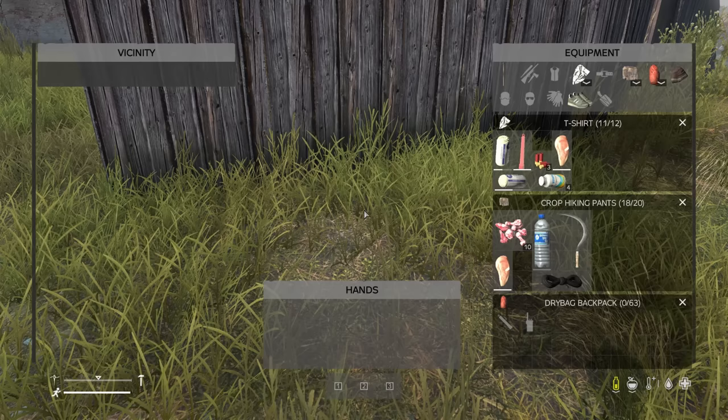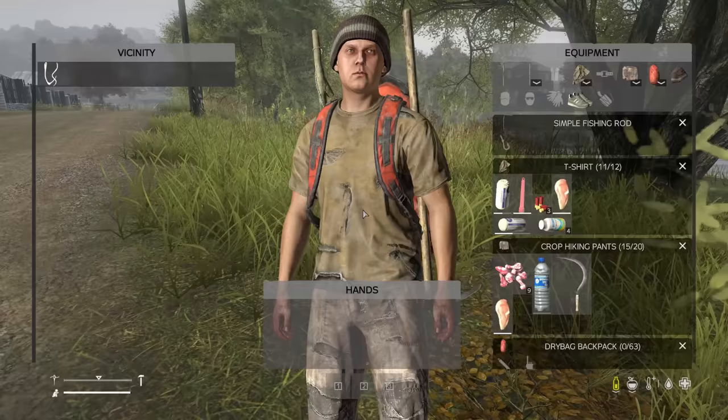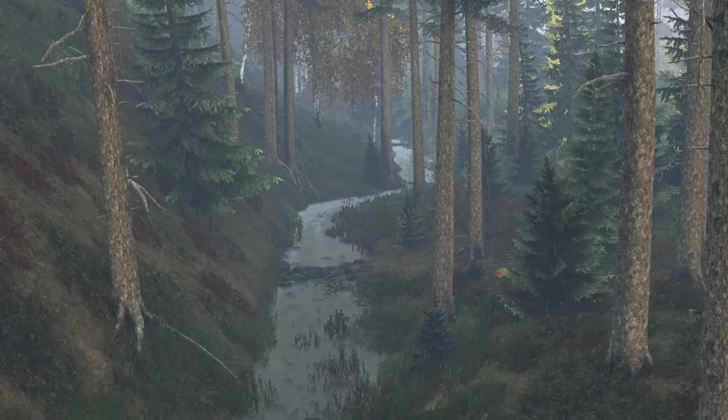Then you can take your blade or a pickaxe, shovel, or farming hoe to dig up worms in grassy areas. Take the worms, combine them with your hook, then attach the hook and bait to your fishing rod and go find a water source. You have pretty much an unlimited source of fish. You can fish in the ocean, lakes, streams, and ponds.